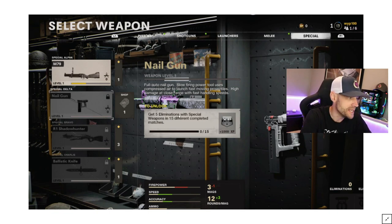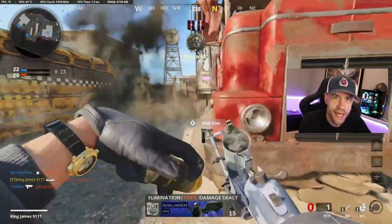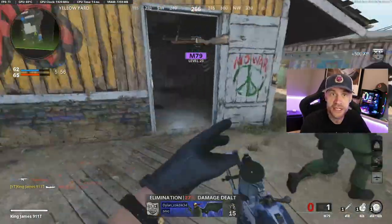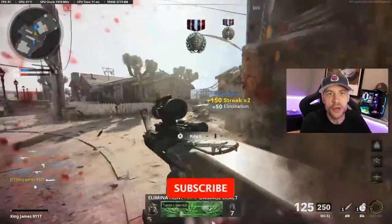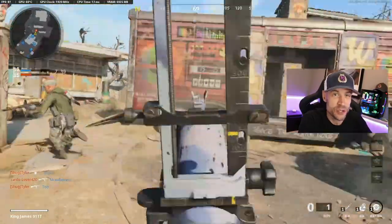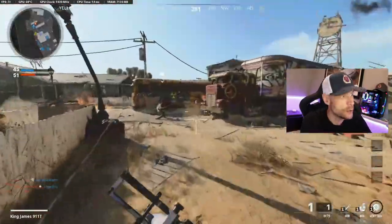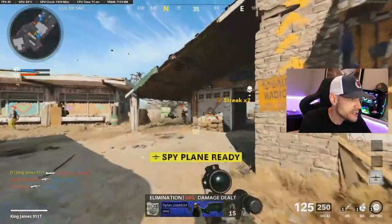First, let's talk about how you unlock this thing. You need five eliminations with a special weapon. The M79 — you probably already have this unlocked in 15 different completed matches. I did this in Cold War while leveling up other guns from the new season. I'd get five kills at the beginning, then work on leveling up the C58 and the MG82. The other way is to grab the M79, jump into Plunder, go to Storage Town or Superstore, get five kills and back out. In Warzone you can back out and it'll still count, though in Cold War you can't.